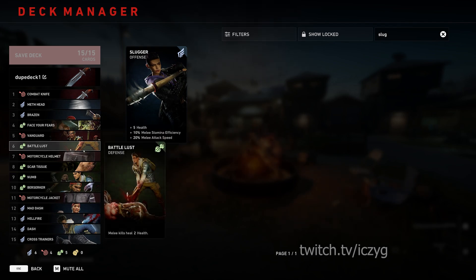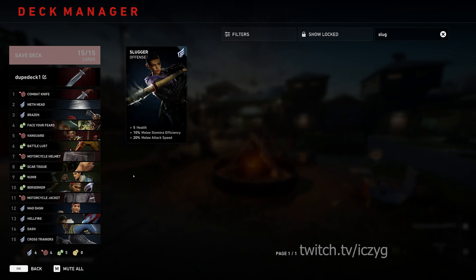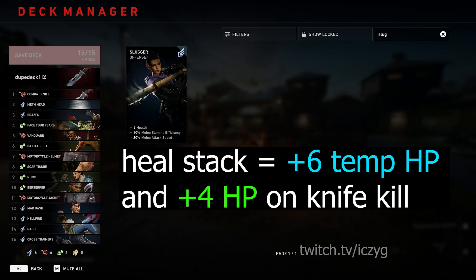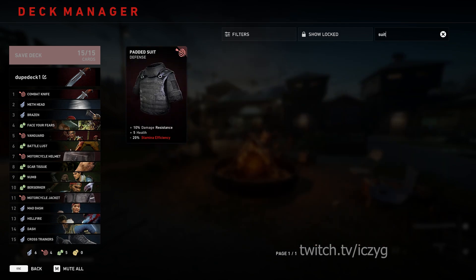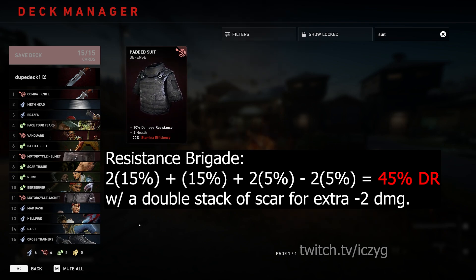So I also have my heal stack, and let's be real here, just having a double stack of Face Your Fears with limitless stamina is already more than enough to make Nightmare easier than Recruit. But we're going absurd mode here. So the full heal stack, followed by the resistance brigade with Scar and Numb. It's important to note here that we don't take Suit, because that reduces our stamina efficiency, which kills our build.